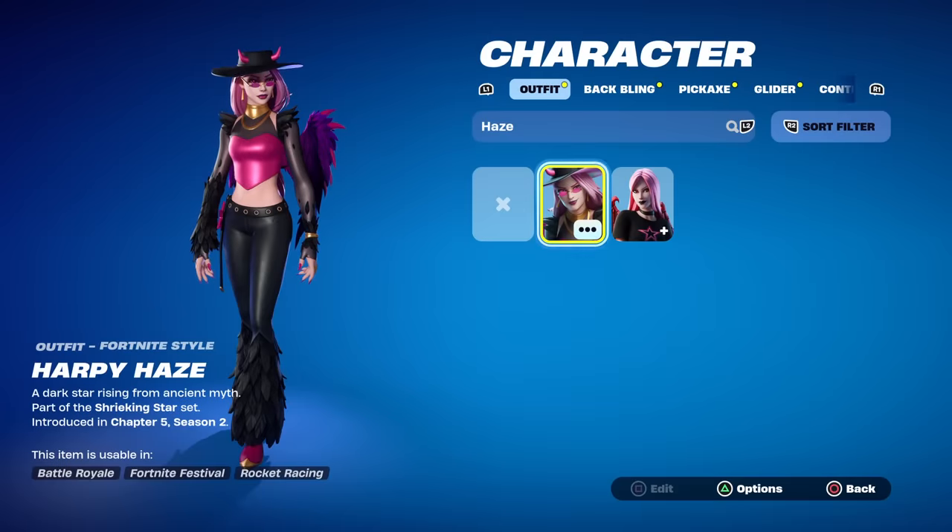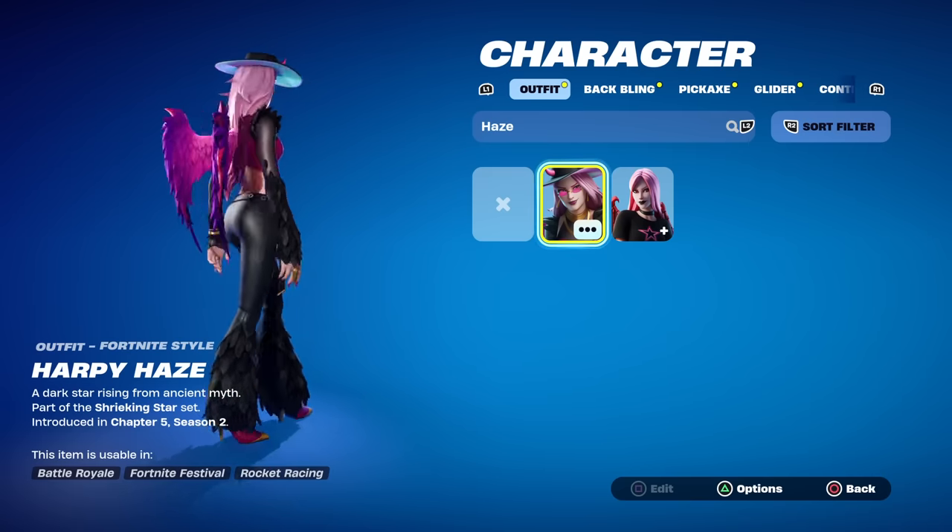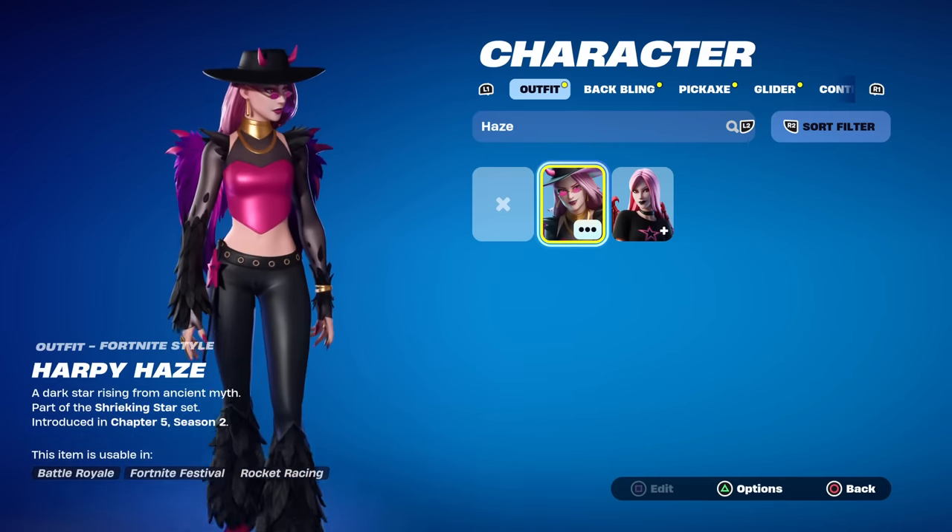Harpy Haze — it says 'a dark star rising from ancient myth.' I have to give Fortnite credit here because they made this quest pack fit the overall theme of Season 2, which is Greek mythology. A harpy in Greek mythology is a part-bird, part-woman monster, so it makes sense why she has the feathery theme, the wings for a back bling, and the horns.